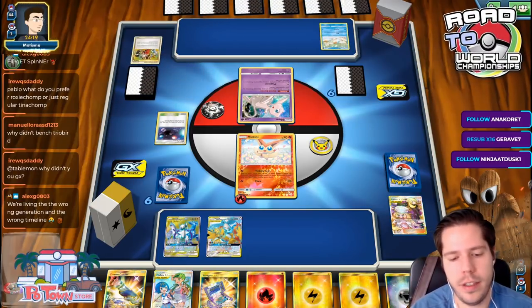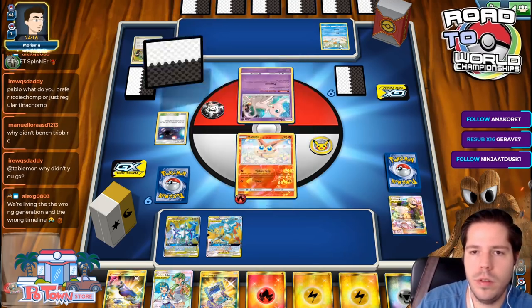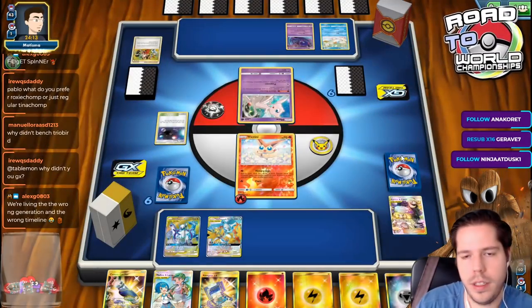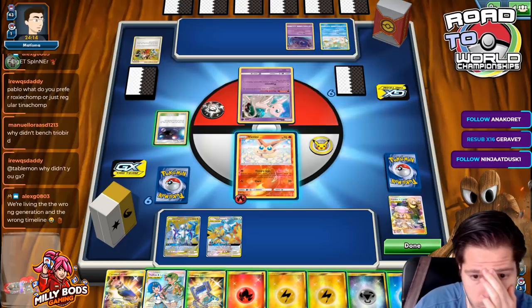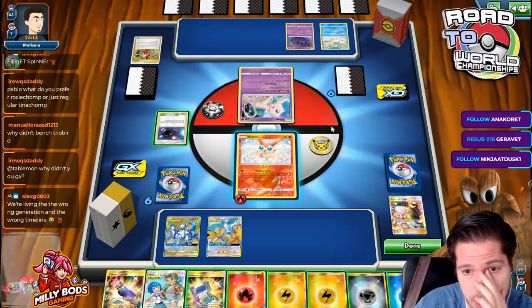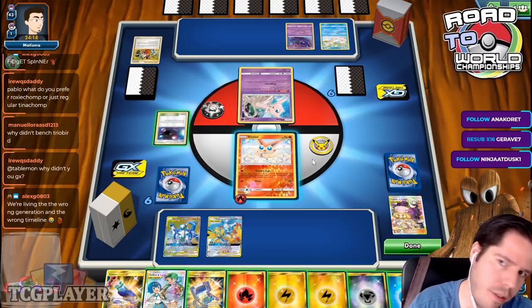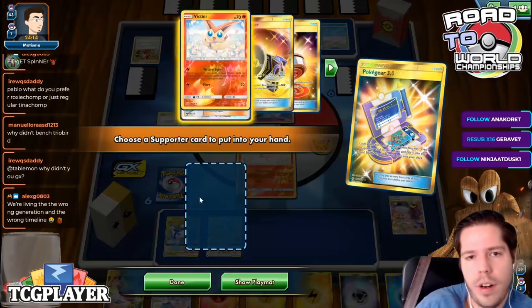Maybe I should have GX'd though. Learning and making sure you are learning from your mistakes — if you're always saying you just got unlucky, that's not a great way to learn. What is this? I'm pretty sure we lose to this Ninetales no matter what. Actually, we have Cryogonal as well, so maybe not.